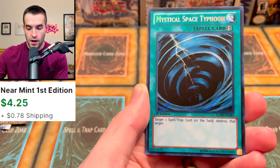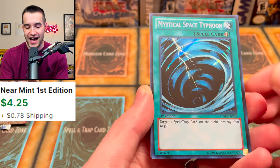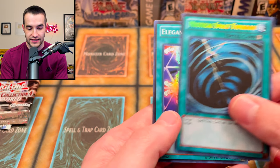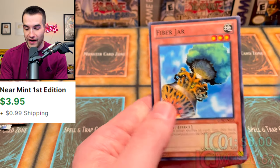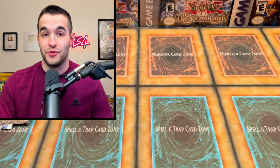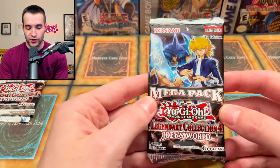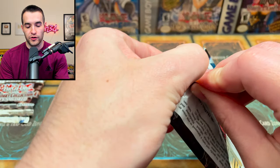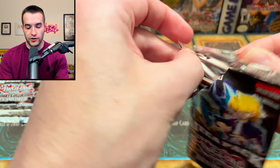Gravekeeper's Stele — another Gravekeeper card, pretty cool. Then Mystical Space Typhoon as a Secret Rare — that's an amazing printing of this card. An Elegant Egotist, and then a Fiber Jar as a common — wait, does that have value? I don't remember that being in here. That's actually pretty sick. This seems like a pretty decent start for Joey's World so far with some amazing pulls.